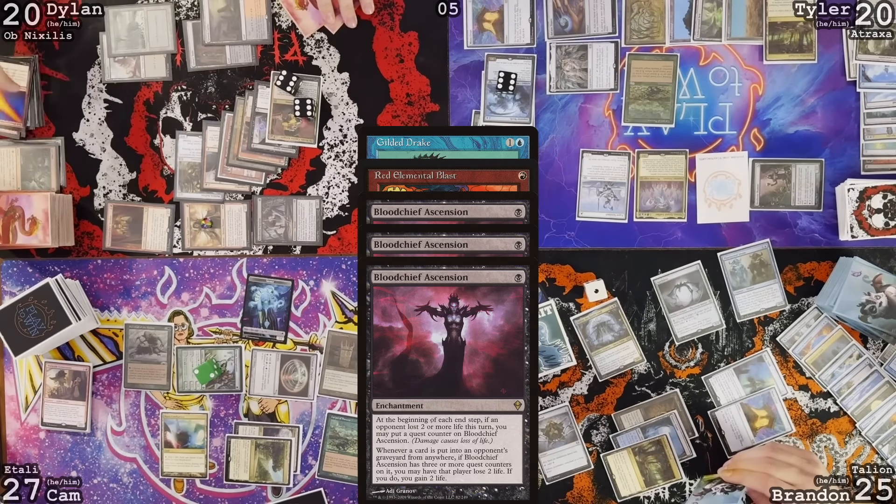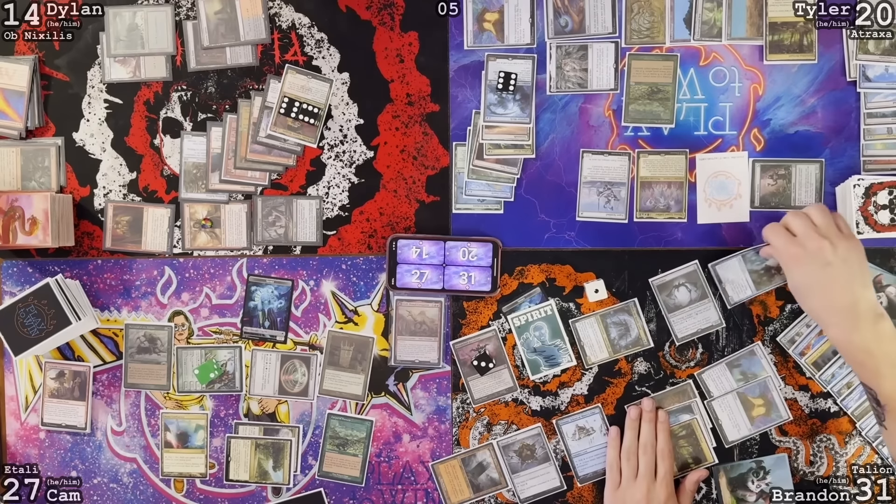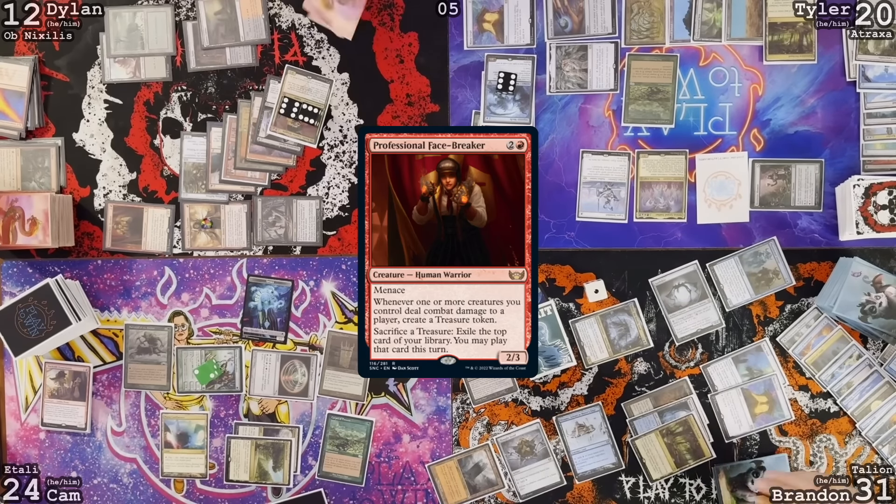You have three blood counters — so I take six? This is insane. I know we're probably missing triggers too, but the amount of triggers happening right now is hard to keep up with. Land for turn. Go to combat: Halyon goes with Cam, Facebreaker goes with Dylan. Take three. No effects. Take two. Two triggers.